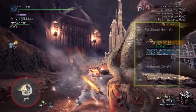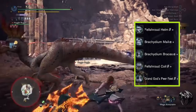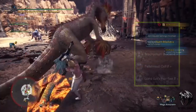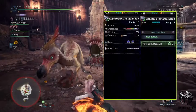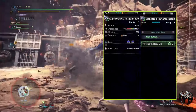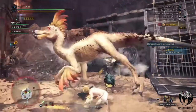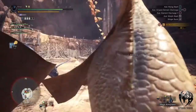For this build I've used Felshroud Helm Beta, Brachydeum Mel Alpha, Brachydeum Braces Alpha, Felshroud Coil Beta, Grunt Godspear Fit Beta, and Focus Charm Level 3. As weapon, I've used Lightbreak Charge Blade, which has a massive 1080 attack, powerful sharpness, 180 Blast Elemental Attack, Level 4 and 3 slots, and Level 2 Health Regen. This build is a little jewel focused, so if you don't have all the jewels feel free to use different ones with whatever you have.